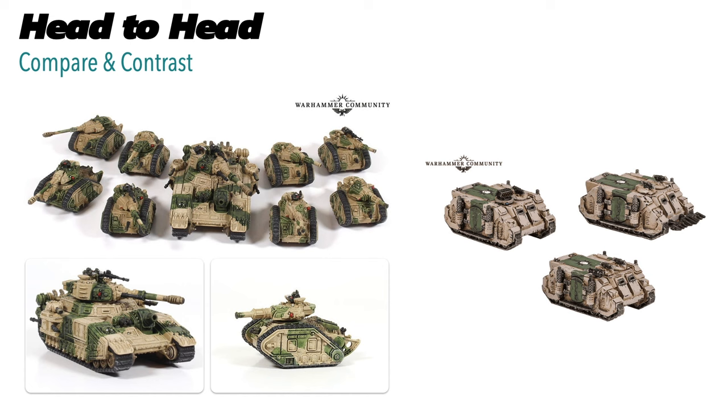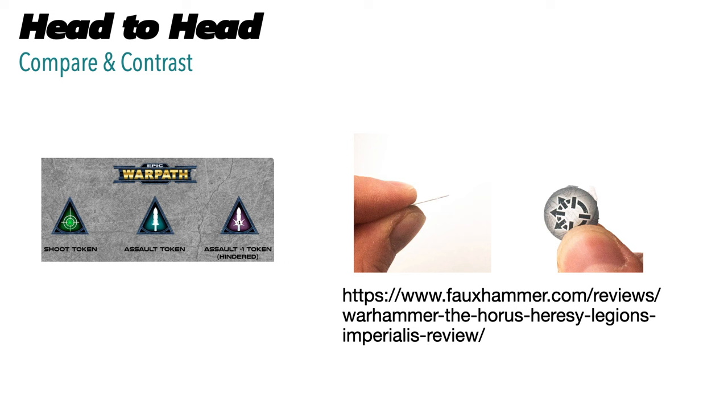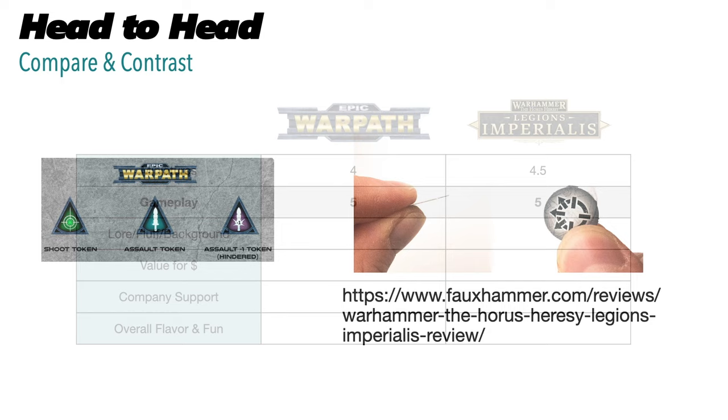Moving on to gameplay — believe it or not, both games are surprisingly similar in how they play. Unlike some GW products of the past, the Legions Imperialis rulebook is very accessible and clear — a playable game right out of the book. We know and expect the same from Mantic. Both game systems are heavily token-dependent, and you can see some examples on screen, including a Faux Hammer token that might give you pause — we'll discuss that in the value section.